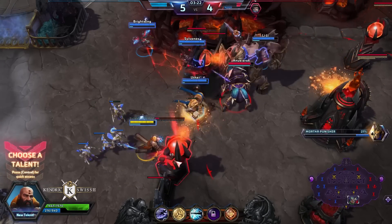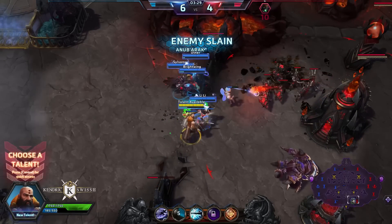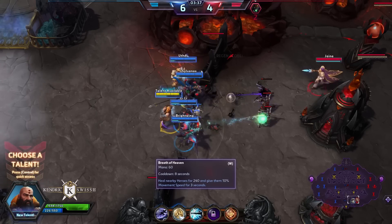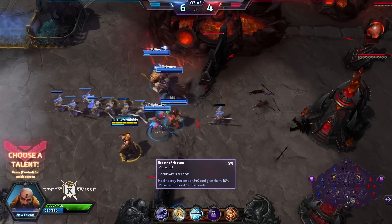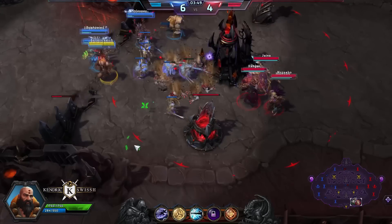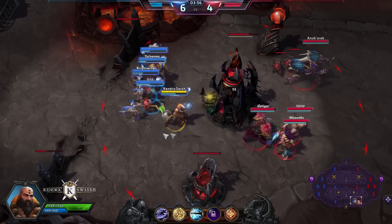Let's talk a little bit more about Kharazim's abilities. His W heals nearby allies in a circular area around Kharazim. At level 4 we'll skill Overtake because we're going for an aggressive assassin-type build. Even though, as I've mentioned, it's not the most competitive build, it's definitely a very fun build to play.